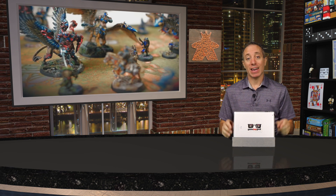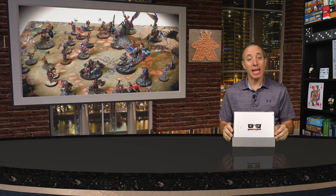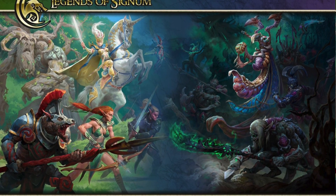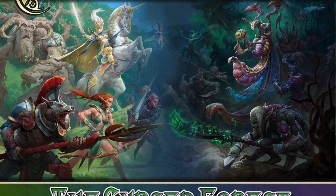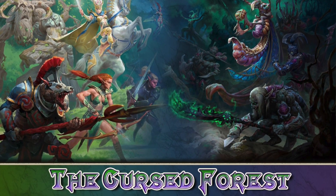Hello my friends, it's the Game Boy Geek here. Today you'll be leading your heroes to fight for glory. You'll be building your own cities which help you recruit characters, use spells and relics, and employ cunning tactics. Legends of Signum is a unique combination of a skirmish miniatures war game and collectible card game for one to four players, plays in 30 to 90 minutes for ages 12 and up.